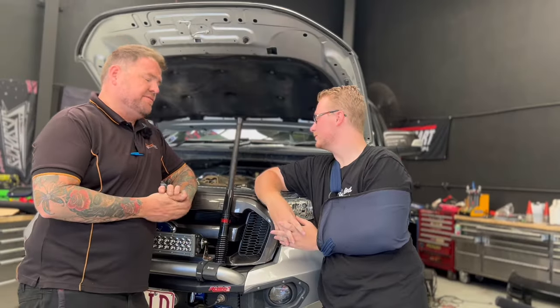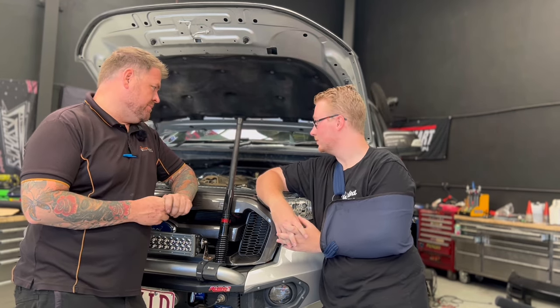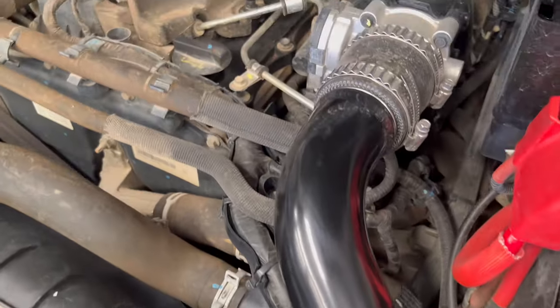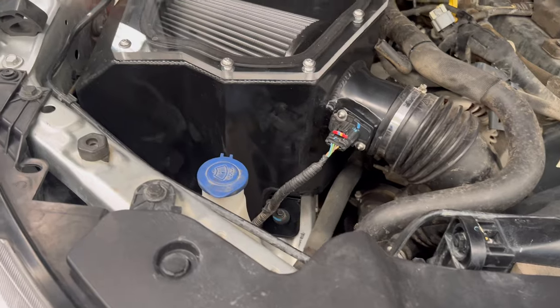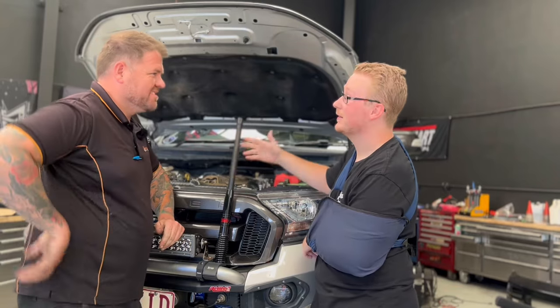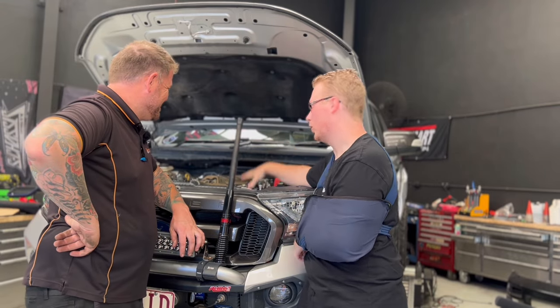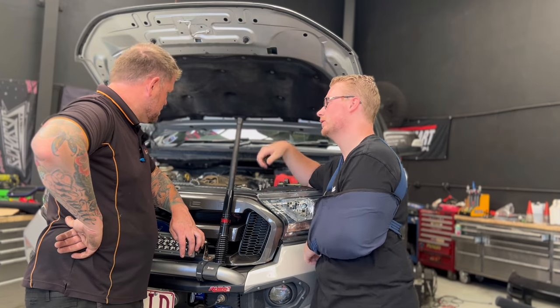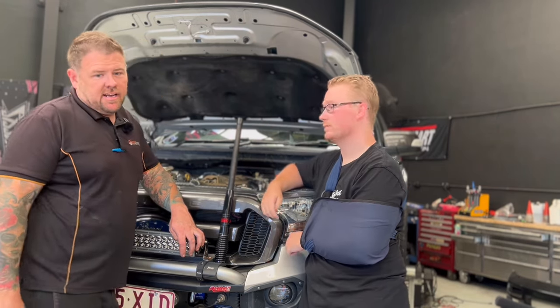We're back from the bush and now we're on the dyno — just backed it up. So in order, the mods on the Ranger are: plus 30 injectors, matched originally with a PWI intercooler, a trans cooler underneath, Psycho airbox installed, hot and cold intake pipes, and an exhaust as well. That's about it for power. Let's run it up and see what it does.